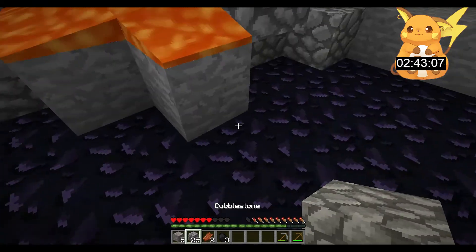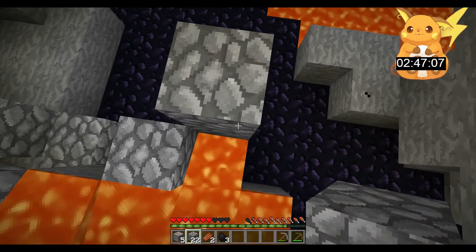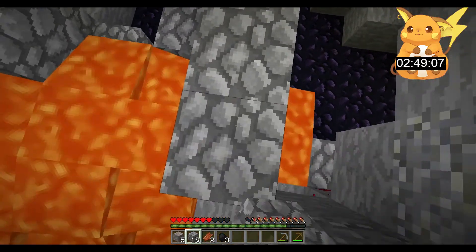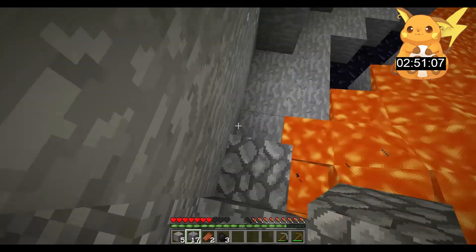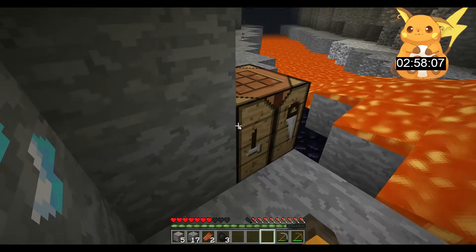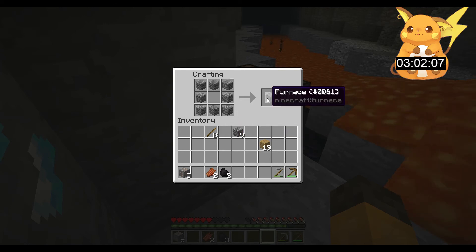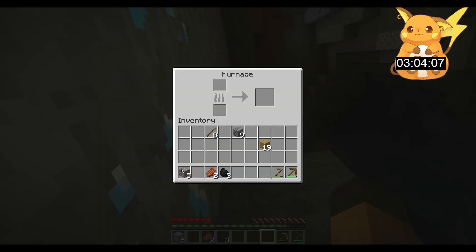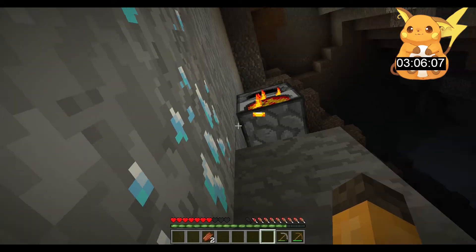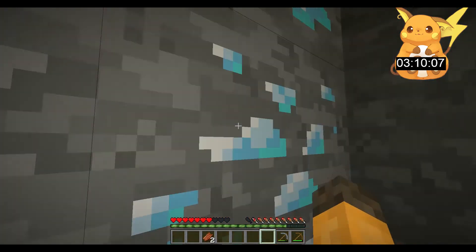Look around — diamond! Diamond! Why is this a diamond? Oh my goodness, could be the fastest one I ever did! Let's do this so we don't fall. We need the furnace — okay, let's make the crafting table quick, quick, quick. Craft it right here. I think it's flammable — let's do this!